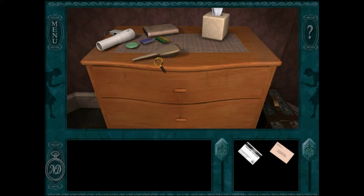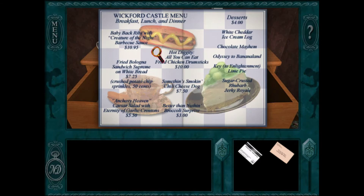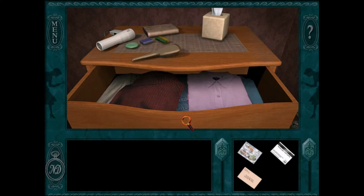Close the door. We got some more clothes in the closet. This is the menu — better than nut and broccoli surprise. Something smokin' chili dogs, all-you-can-eat fried chicken drumsticks, white cheddar ice cream log, chocolate mayhem, banana land. Okay, so we have that in our inventory.